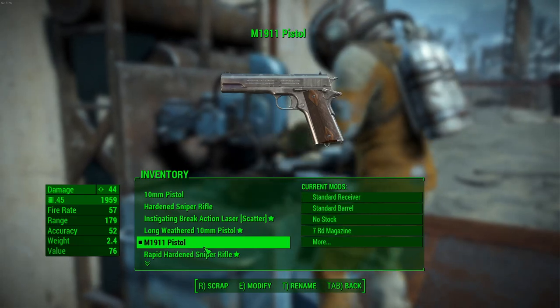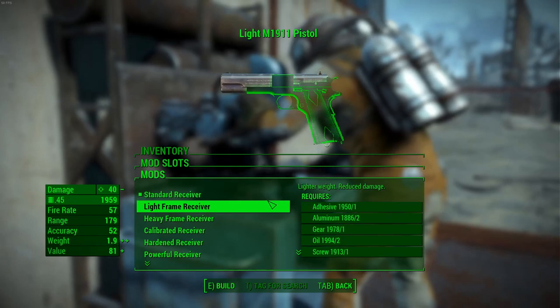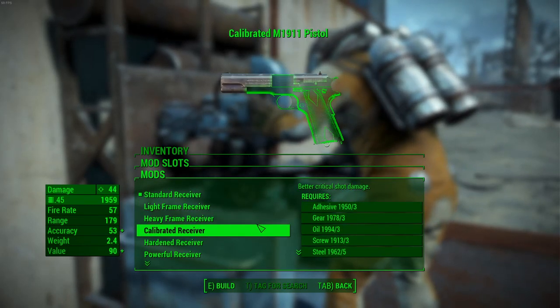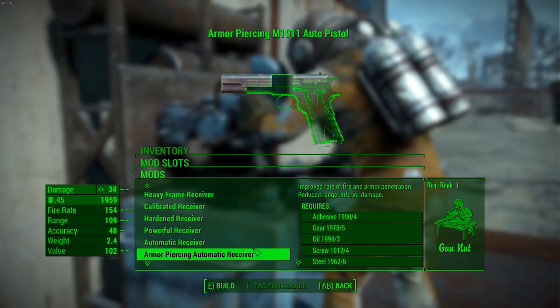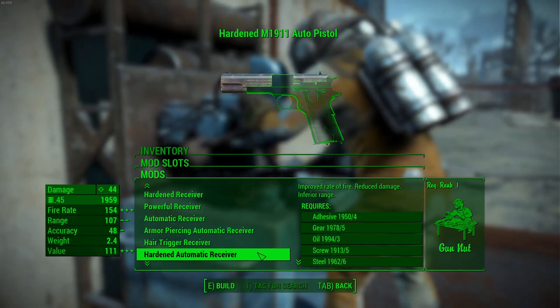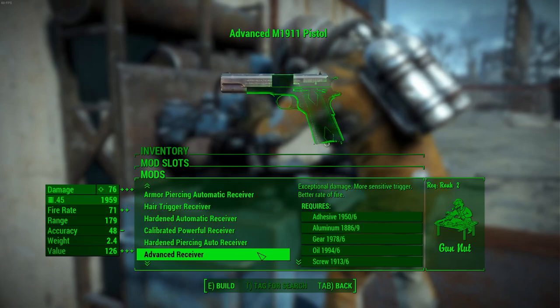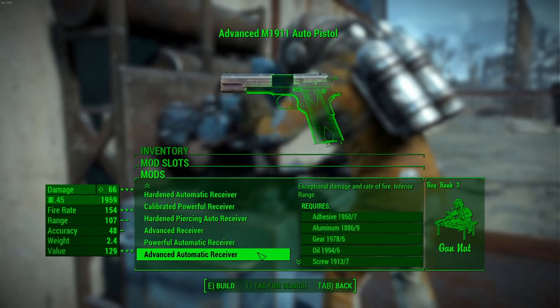Now let's take a look at some of the modifications available for the 1911. For receivers you have the standard lot: standard, light frame, heavy frame, calibrated, hardened, powerful, automatic, automatic piercing, hair trigger, hardened automatic, calibrated powerful, hardened piercing, advanced, powerful automatic, and advanced automatic.